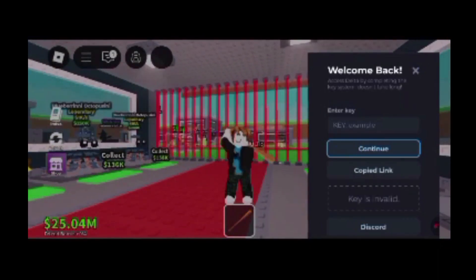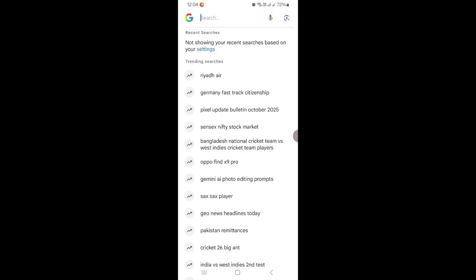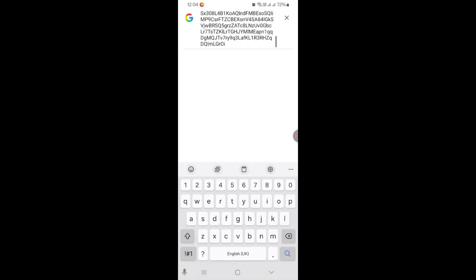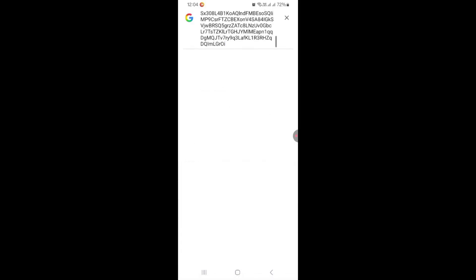Click Receive Key and then a link will be copied to your clipboard. Open any browser, paste and go to the link. You will be directed to the Delta Key System page.